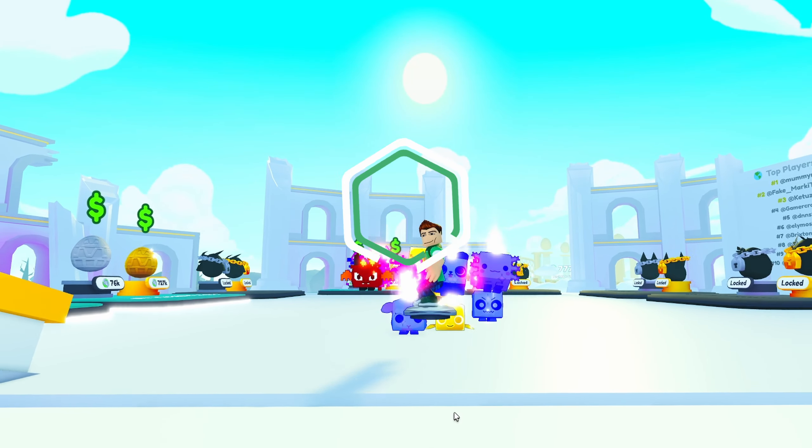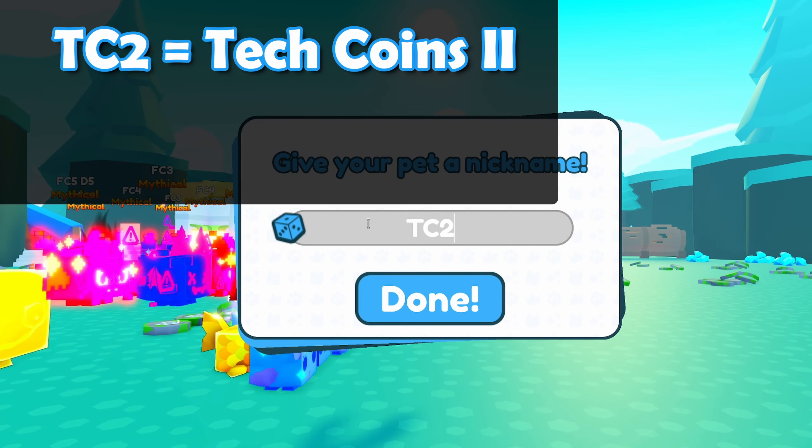Now I don't suggest you do this for every pet, although you could if you want. But what you have to do is find a pet with a good enchant on it, and then you have to edit its name to put in a code. The system I'm using uses either a 2 or 3 letter code, and in some cases with a number afterwards. So for example this pet has TechCoins2, so I'm going to use TC2.